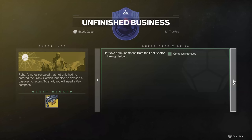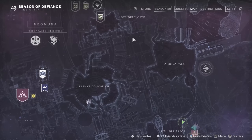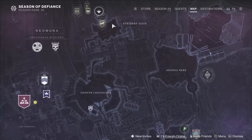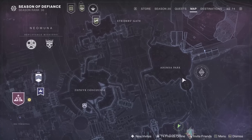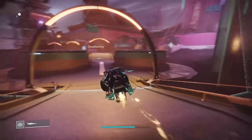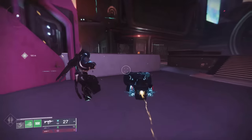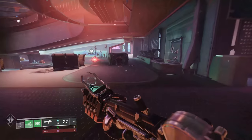The next step is going to be going to the Lost Sector called the Thrilladrome in Liming Harbor. If you don't have the fast travel point yet, go to Strider's Gate to Ahimsa Park, and coming straight down from there you'll pop out in Liming Harbor. You'll see the Lost Sector node over in the wall, but you really got to go inside the building — I'll show you where it's at.